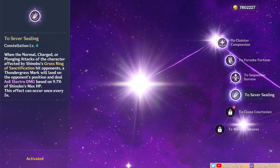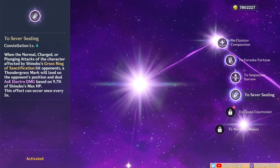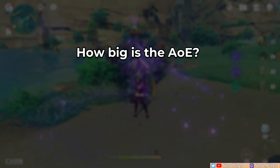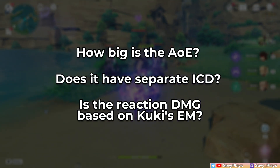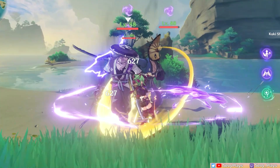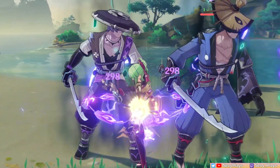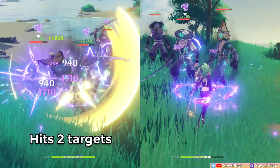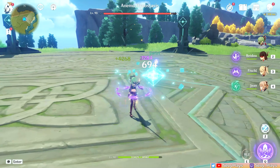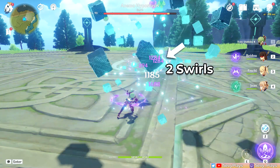Now let's activate C4. It adds an instance of HP-scaling AoE Electro damage when the active character affected by Kuki's ring deals basic attack damage, which can be procced every 5 seconds. I mainly wanted to confirm how big the AoE is, if it had a separate ICD, and if the reaction damage scales on Kuki's EM. I thought it would be a lightning bolt from above, so when it procced I was surprised by the animation. It looks kind of cool, so at least the aesthetic value is there. The splash damage is quite small, so enemies should be grouped or positioned closely for this to have more use. It also has a separate Electro application ICD from her skill, which is nice for setting up or proccing Electro-related reactions.